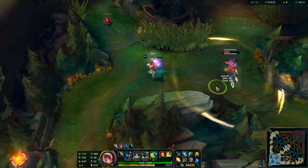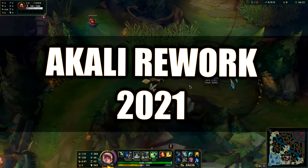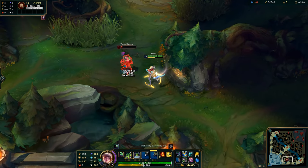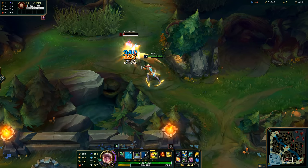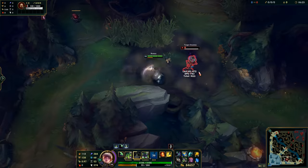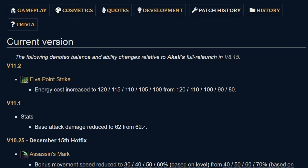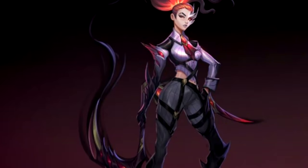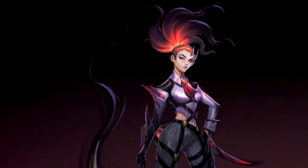Some things are inevitable. Thanos and Akali changes every 2 patches are 2 good examples. Yesterday on the PBE, Akali received pretty much yet another mini rework and all of her abilities got changed a little bit, and of course more mechanics got removed. Look at her patch history — every patch she's like a different champion, but a skin is coming soon for her so they need to buff her again.